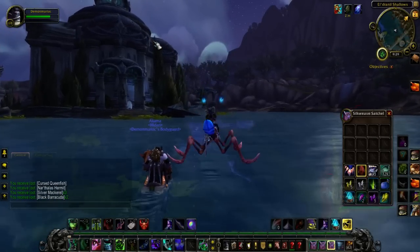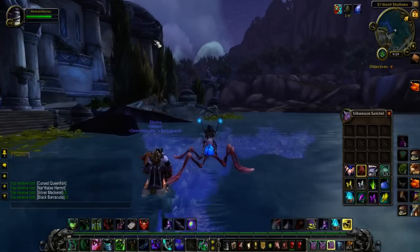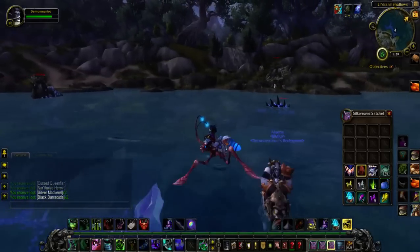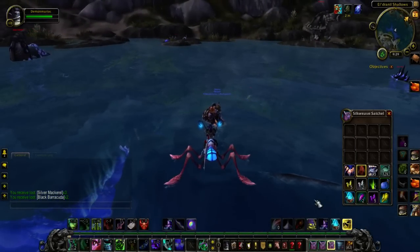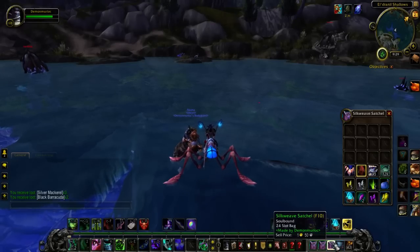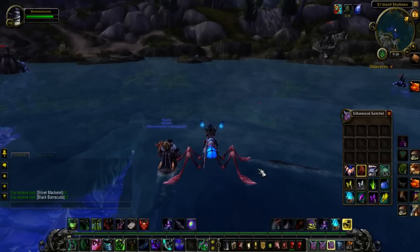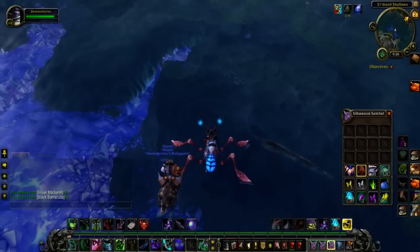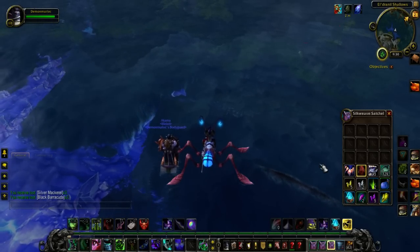With all the knowledge we currently know, the fastest way you will upgrade your artifact fishing pole will be by fishing in the queenfish pool. After you've gotten your artifact and everything's set up and you want to start power leveling your artifact, you're going to come here and fish.